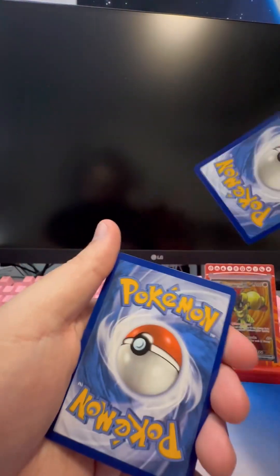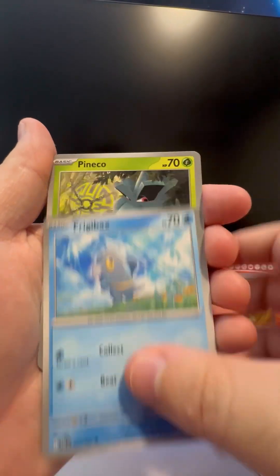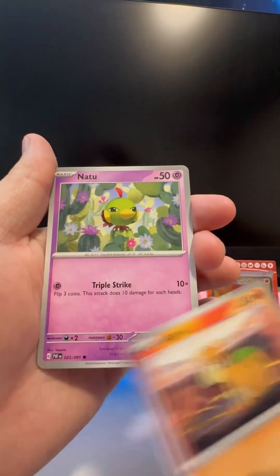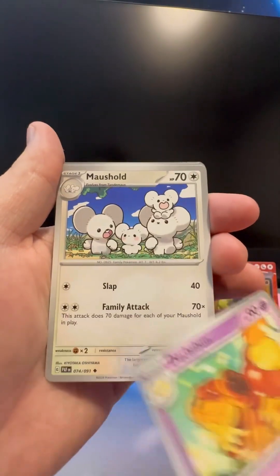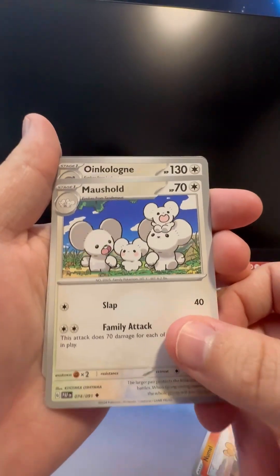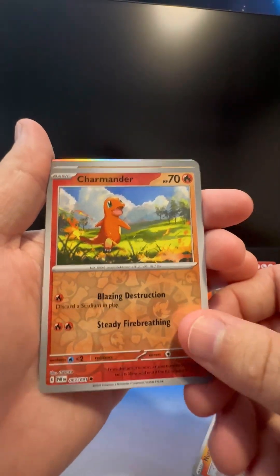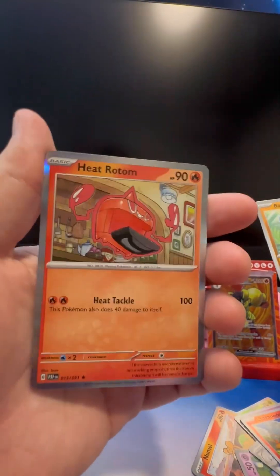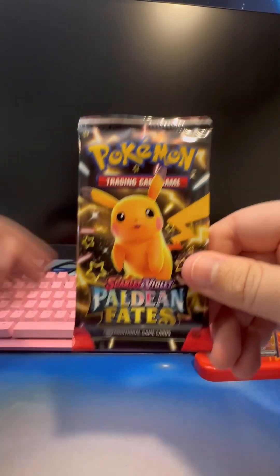Pack number five. Basic energy, Frigibax, Finizen, Nymble, Natu, Toxemon, Meowshold, Blankaleon, Charmander, Barboak, Barboak, and Heatran. Here we go, pack number six out of eight — we got the shiny Pikachu! Do we have another shiny Pikachu? Yeah we do!